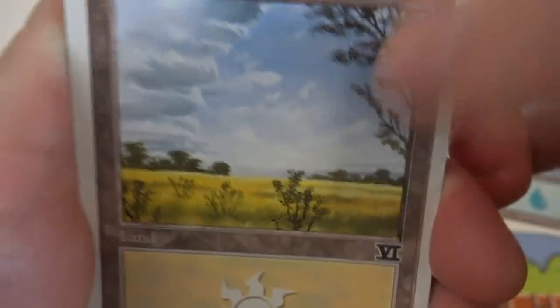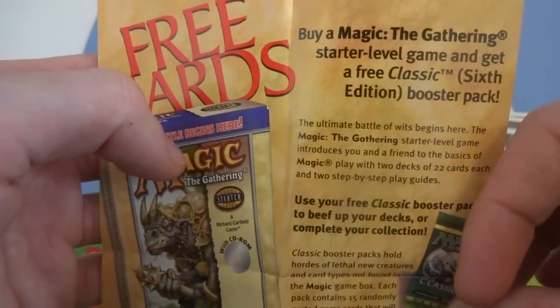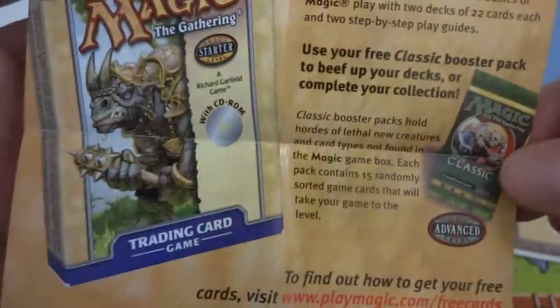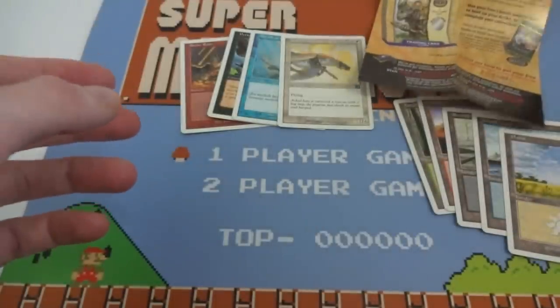Then I got myself the Plains — very blue sky, nice grassland, got a front of clouds coming in, a little bit of trees in the foreground, by Douglas Schulter. And then get ready for the ultimate Battle of Wits! Let's see what they give me. 'Free cards — buy Magic: The Gathering Starter and get a free classic Sixth Edition booster pack.' Okay, so you get a free card — that's what the special offer is.